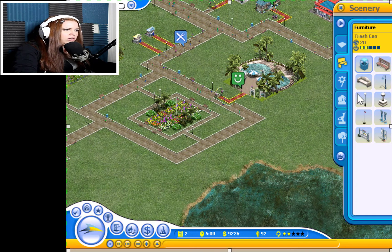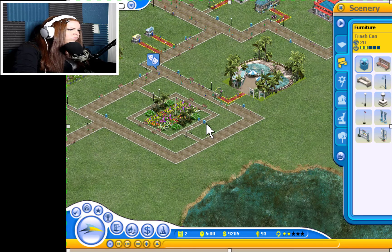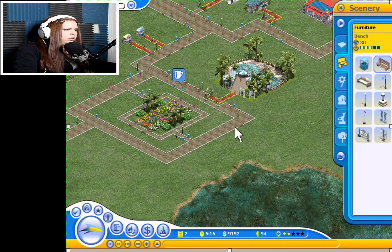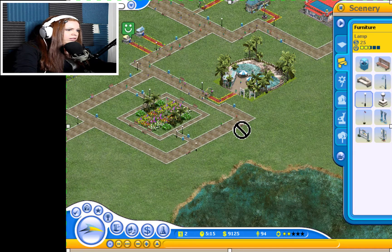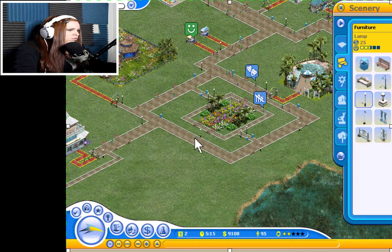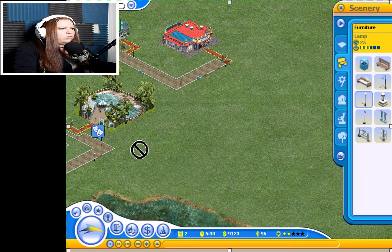We'll also add a trash can right there, and right there, and right there before they walk in. Lights right there. So we've got a little park area — that's good. We still have 9,000 dollars so I need to be a little careful.